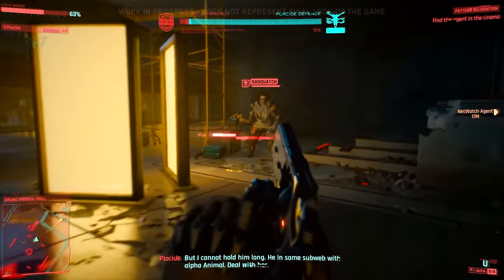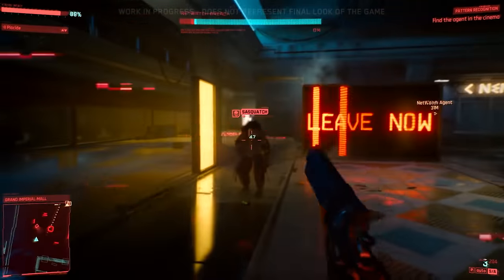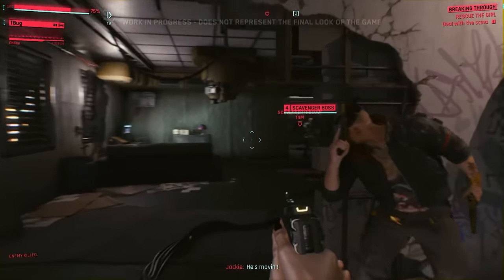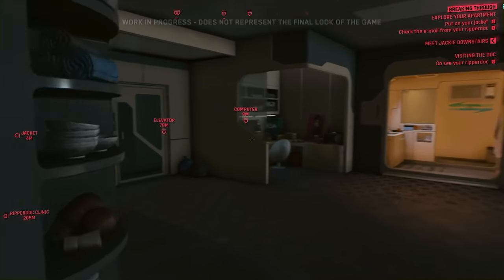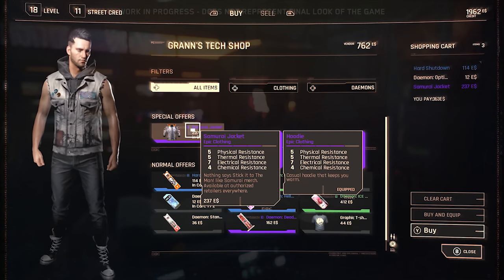This is also a good time to talk about itemization. There are going to be tons of different weapons to collect. I picked up identical pistols that all had different stats, different DPS values, different damage types, different mod slots and types of mods. That was just within the first few hours, so I get the impression there's going to be a staggering amount of itemization available. There's also crafting. One thing that disappointed me was that there's no wardrobe feature — you just equip clothes from your inventory. You can go to your wardrobe in your apartment but you can't do anything with it. Really bummed about that, but that's nitpicking.